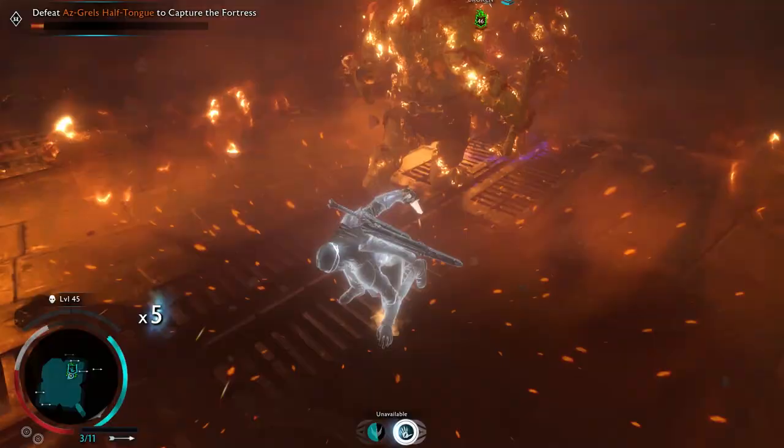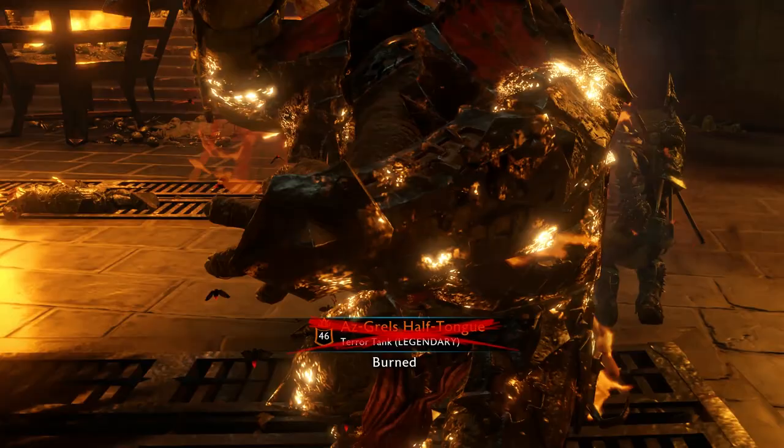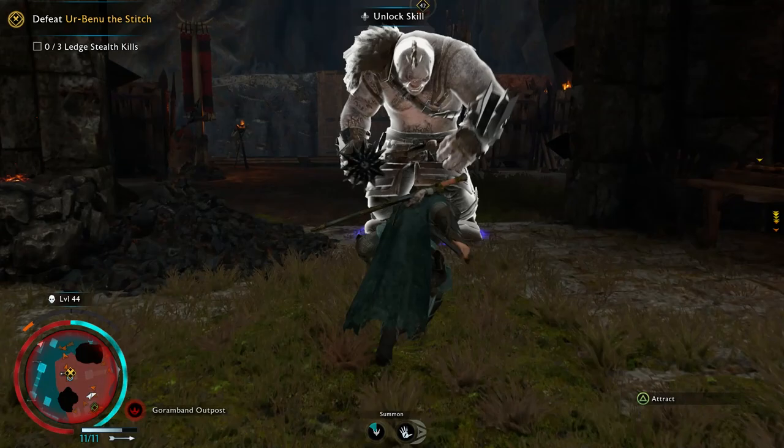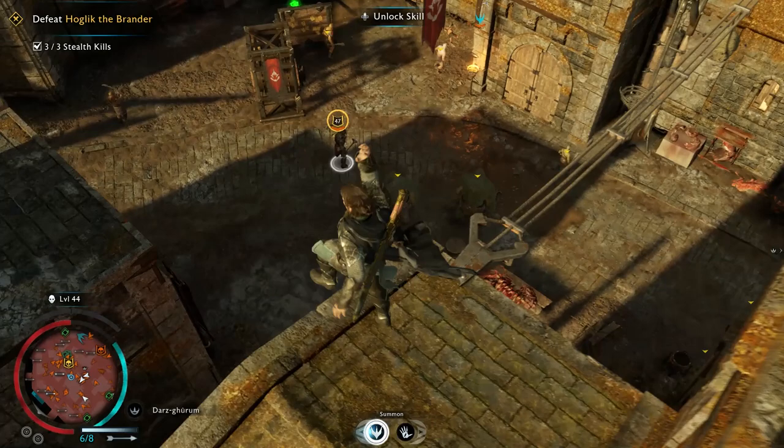Even if the enemy doesn't take a huge amount of damage from a stealth attack, it's still worth it to sneak up to him and get in some early damage. Otherwise you would just walk up to him, so this is a way better way to start the fight. Not only on the ground but also from above — something that is even easier to pull off in fort assaults by going from the roof, finding your target, and jumping down to him.